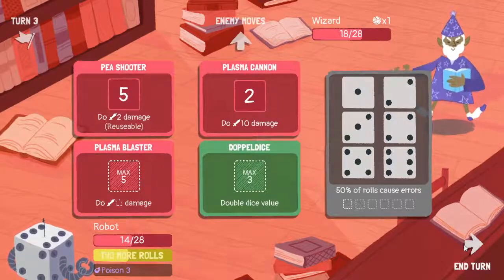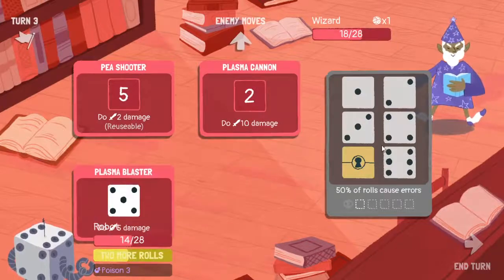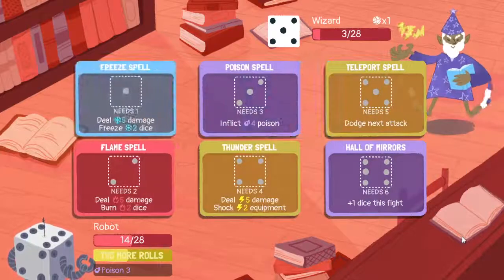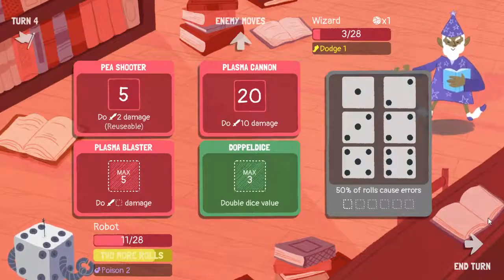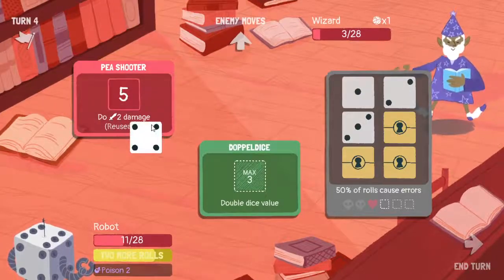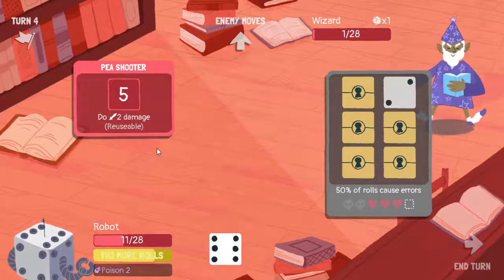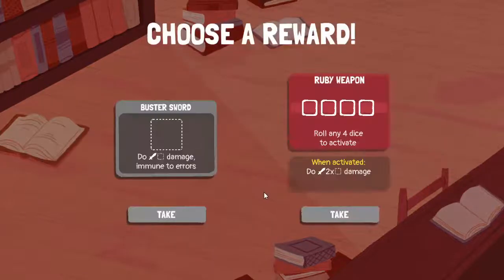Hey what did you do - he poisoned me! Oh no. Five grab this, two grab this, six okay, seven - three away. He's gonna dodge my next attack. Ow, that's unfortunate right there. But it is reusable. Double dice value - haha, I have outsmarted you! But I can only have six dice a turn. Ruby will roll any four dice to activate, do something damage.